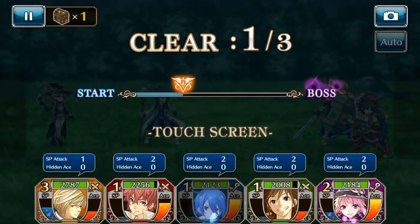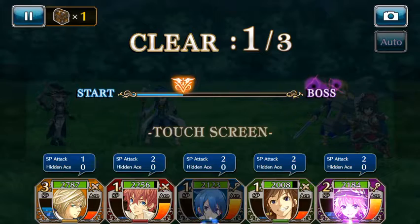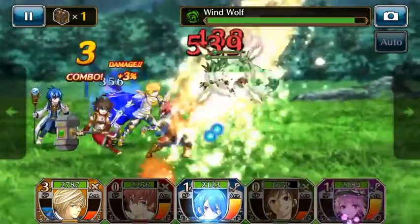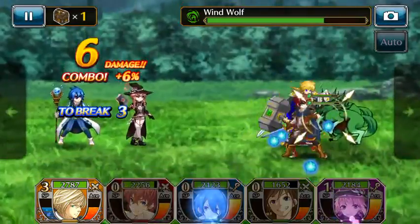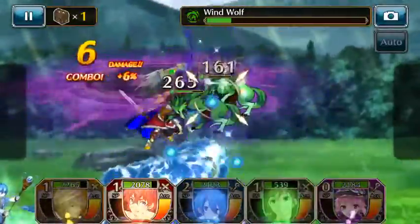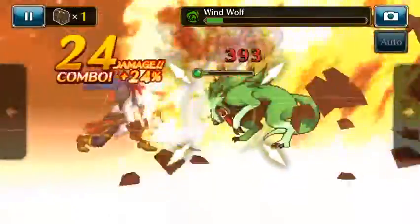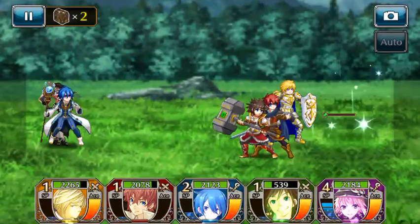You need to counter it with whatever you have. Like, light hurts dark and dark hurts light. The monster is gonna be dark, so I added a light friend or partner to take him out. Right now, as you can see, this one is wind — and fire beats wind, so fire is gonna do a lot more damage. Fire is the weakness to wind. Wind hurts water, and water hurts fire.